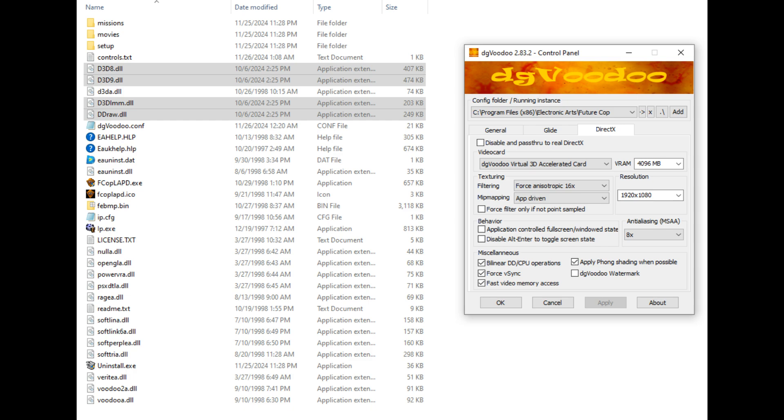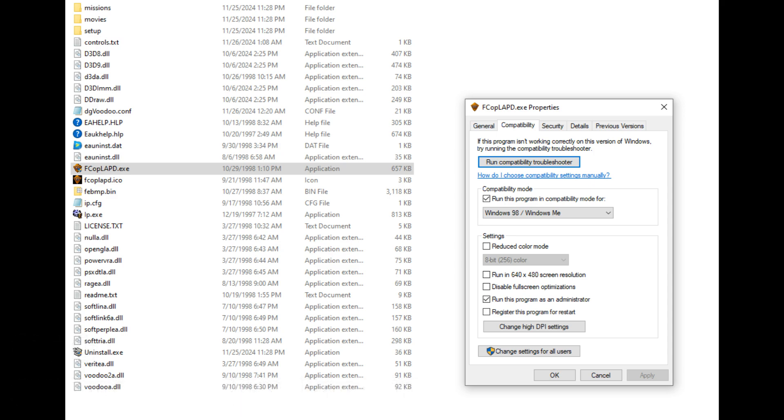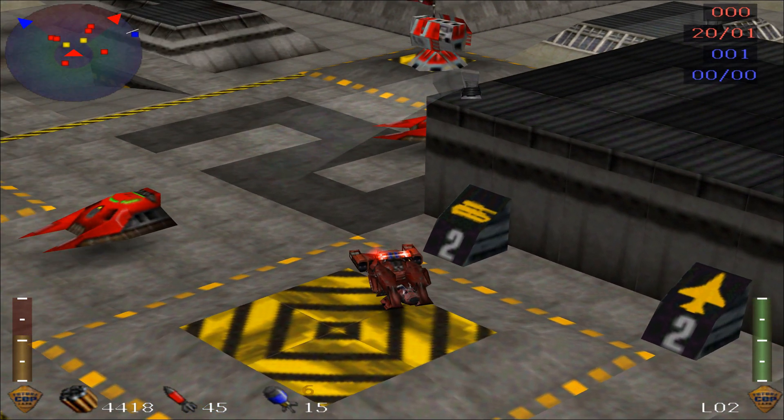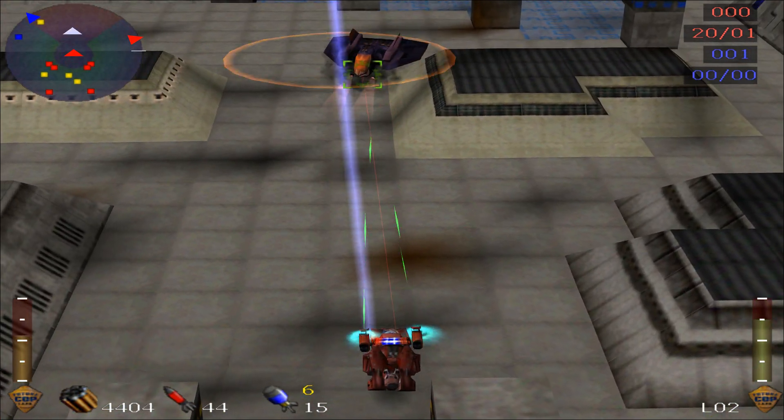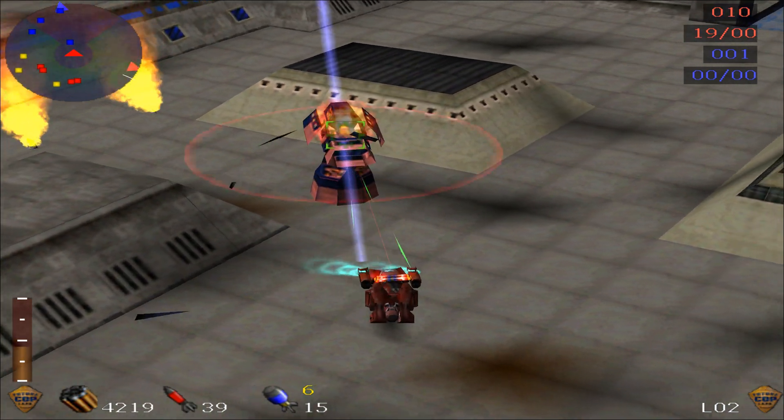After that, open up DGVoodoo 2 and configure as shown here. Take special care to ensure that the two behavior options under the DirectX tab are unchecked. Once that's done, right-click on FCOPLAPD.exe and select Properties. From there, go to the Compatibility tab and configure as shown here. Congratulations — if you have done everything correctly, your copy of Future Cop LAPD will be fully playable and in a modern resolution to boot.